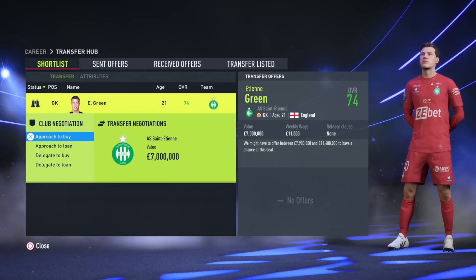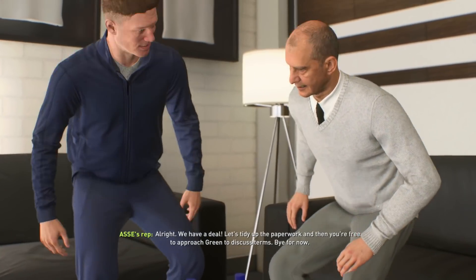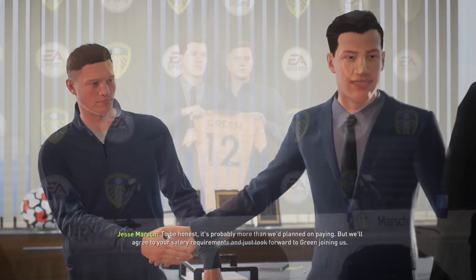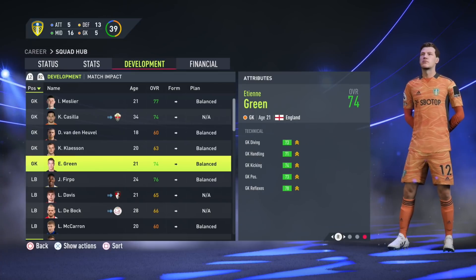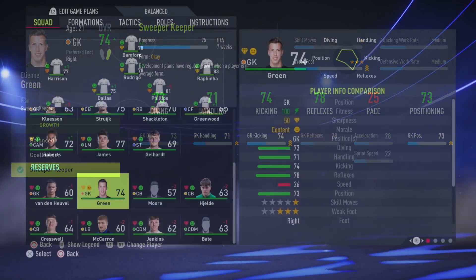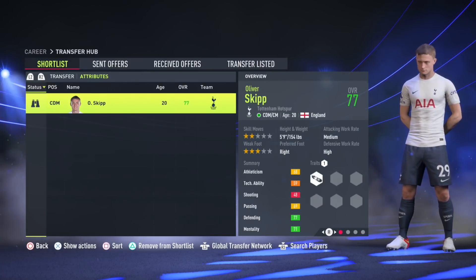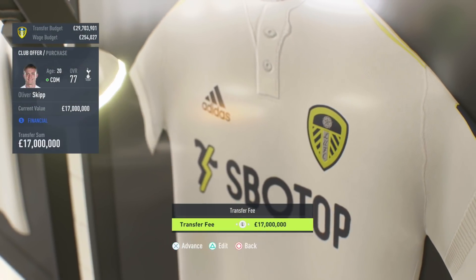After those three sales, the transfer budget jumps up to around 57 million. The first signing I'd recommend is a new backup goalkeeper: Etienne Green from Saint-Étienne. He's a young English goalkeeper — the clue's in the name — and you can get him for around 10 to 11 million pounds. He's 74 rated with 82 potential. While Meslier is a fantastic young shot-stopper, you need someone better as backup in case of injury.